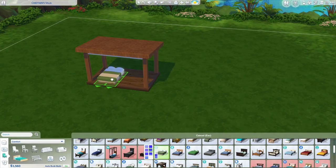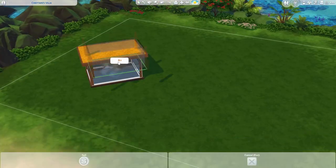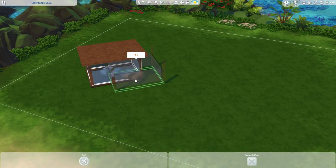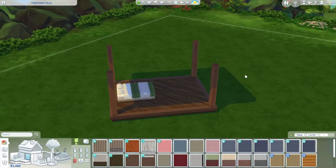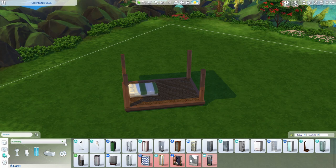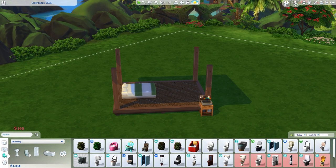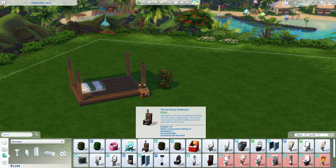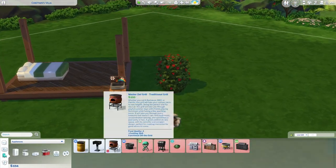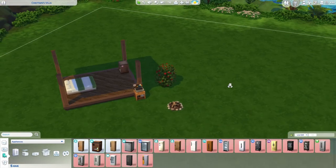We're on the Chieftain's Villa lot in Sulani, and I actually made three versions of this lot depending on what difficulty you want to start the baby challenge on. The first one we're working on here is the hardest lot to start your founder on. Normally in the 100 baby challenge you start out with 20,000 simoleons, but for this one I wanted to amp up the difficulty, so I took inspiration from Sims Legacy challenges and brought the starting funds down to only 1,800 simoleons.